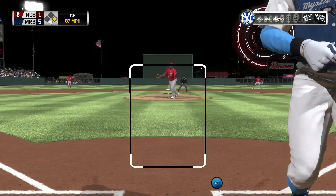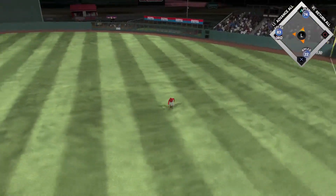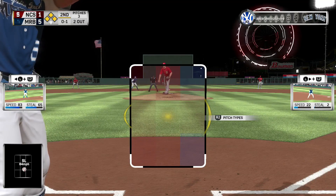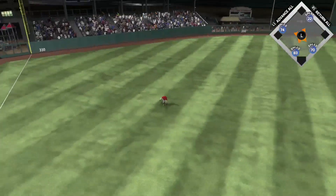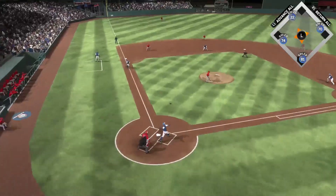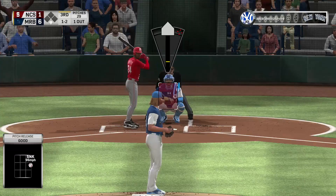Sabathia at this point has lost his confidence and can't find the strike zone, so they bring Carter Capps in. I'll say it - I get a BS hit with Miggy, but Miggy gets a lot of those hits. I wish they would fix those hits but I can live with it as long as it's not ridiculous. We get bases loaded for David Wright - he tries to throw a high-end fastball with Capps and Wright goes ahead and singles, finds the hole. Then Granderson comes up - I'm under a slider, overcompensated a little bit, and we leave the bases loaded. Still, we take a six-to-one lead.